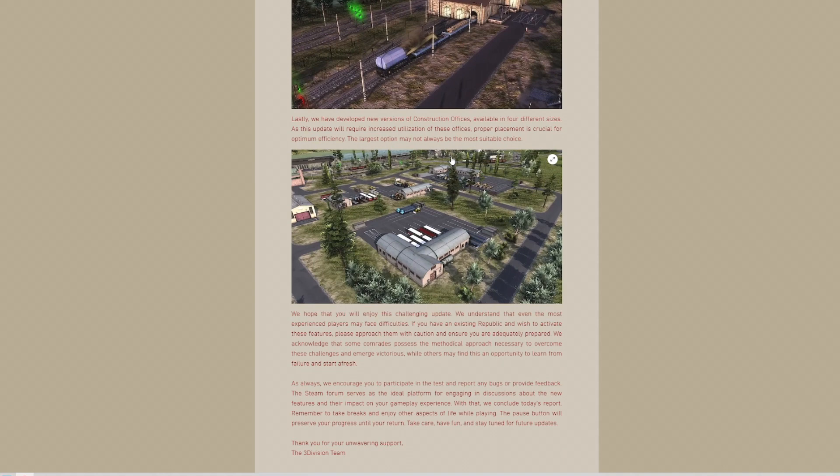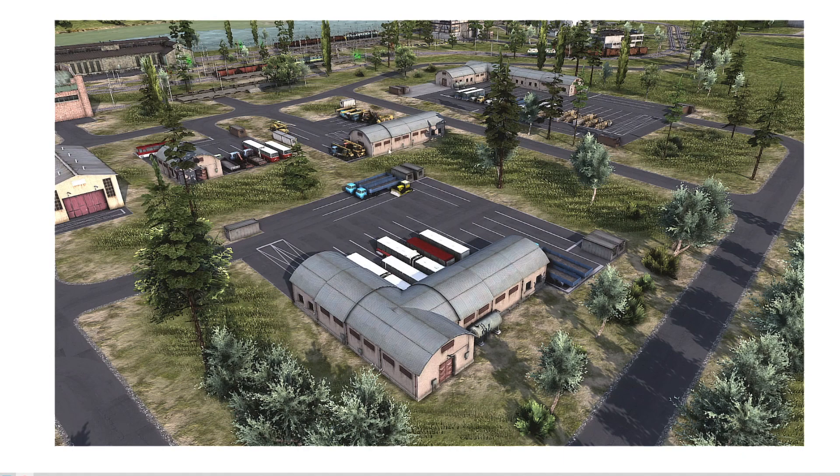Lastly, they've developed new versions of the construction office available in four different sizes, as this update will require increased utilization of these offices. Proper placement is crucial for optimum efficiency — the largest option may not always be the most suitable one. Now as far as I know, this is actually based on a mod. I think the sizes are 8, 12, 16, and 24 — but don't quote me on it, apologies. I'll be taking a look at these in detail in a separate video. Construction offices and vehicle maintenance depots are going to be very important going forward.